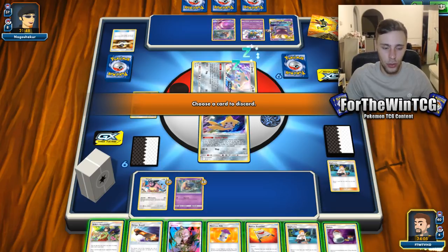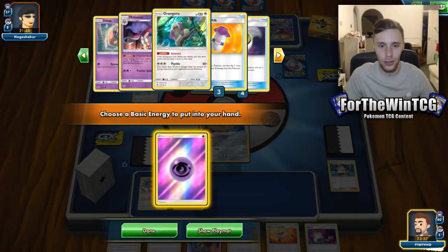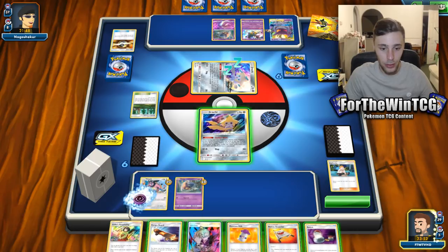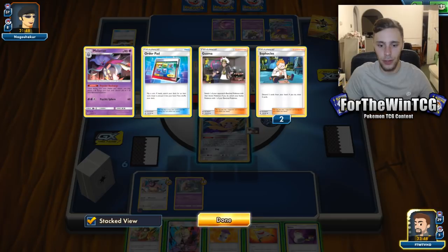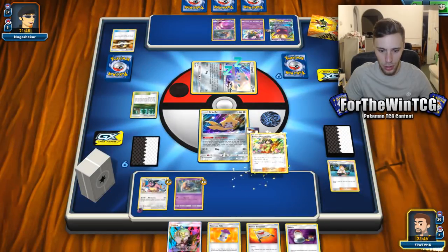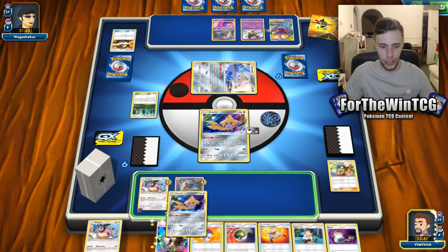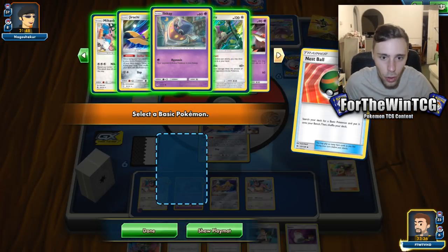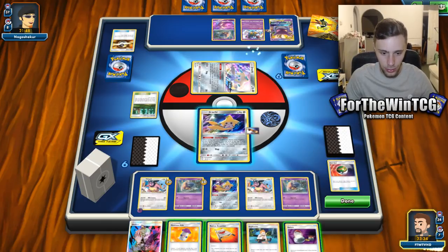Let's look at our deck here. All these cards are good! We're going to get rid of Sophocles because we have all the Moomoo Milks! Now we should have gotten rid of the Gladion, but you can never tell, can you? We're going to be able to do an Erika, which is what we want. Getting a Malamar out is not really that crucial just yet, so let's see if we get some more Moomoo Milks.